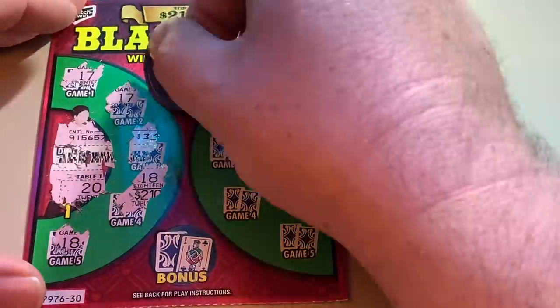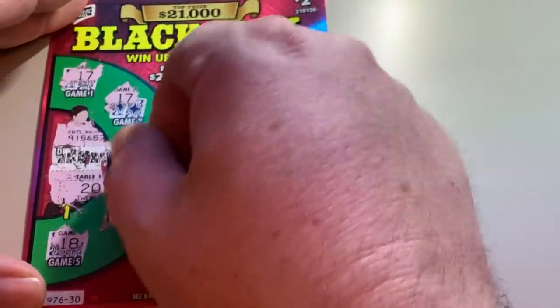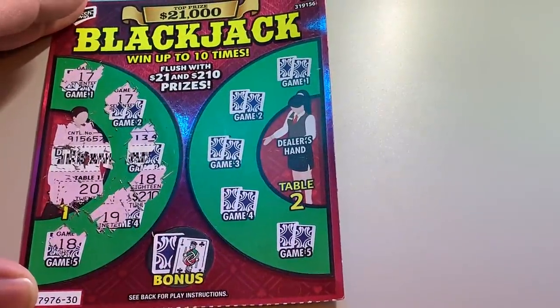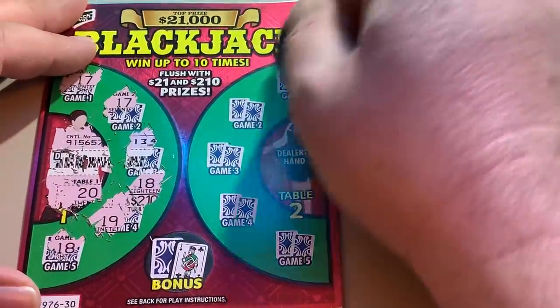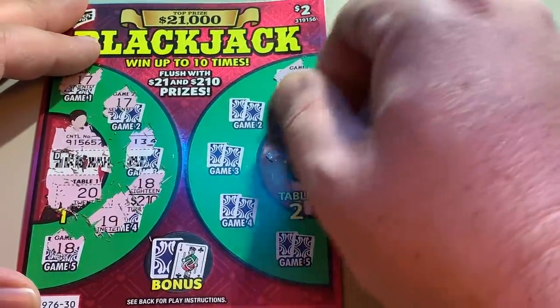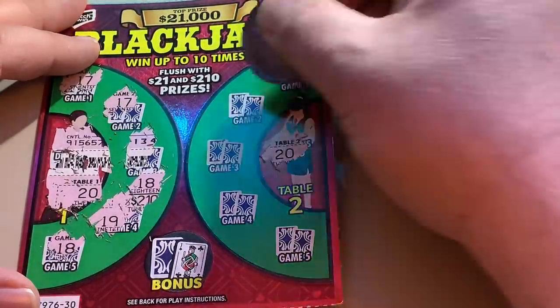We've got to beat a 20. Got 18, 18, 17, 17 — and a 19 for game 5. Over here it should be easier. Dealer's hand is going to be a 20, and we have already beaten them — we have a 21! Then 10, 17, 17, 19, 19.